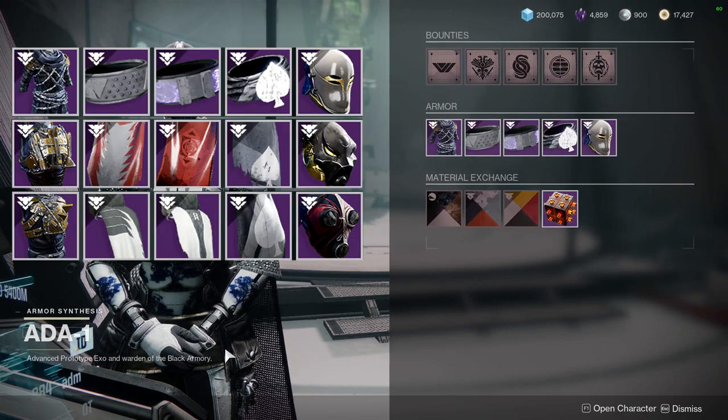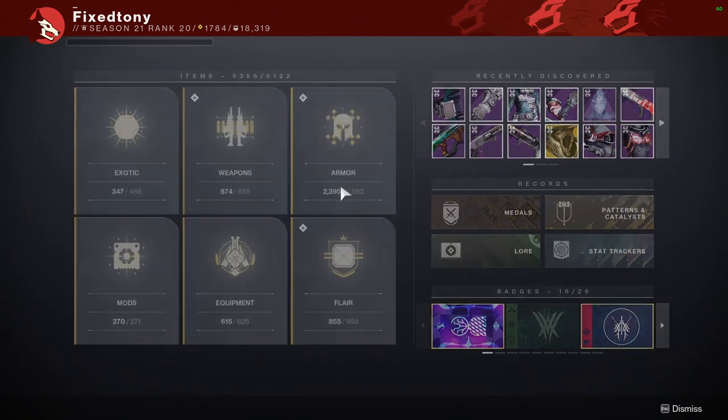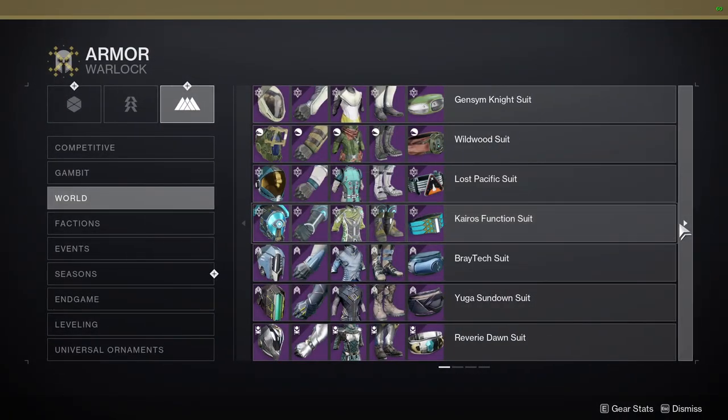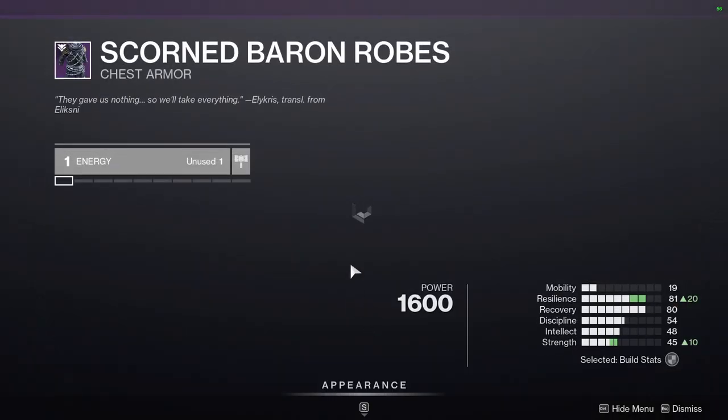As for the armor, I'll show you guys all of the classes right now. Getting all of these pictures to show up in the thing would be really annoying, but I can do this real quick. We'll go to Collections, then Armor, and I'll show you the Titan, Hunter, and Warlock ones — I think that'll be the best way.